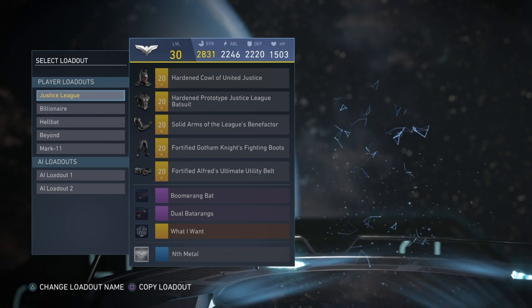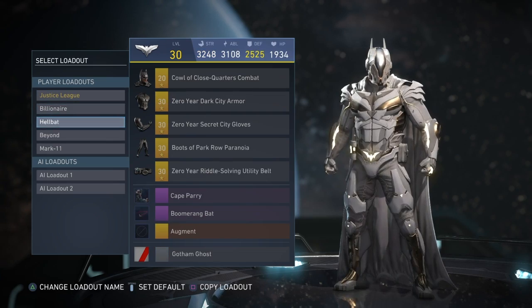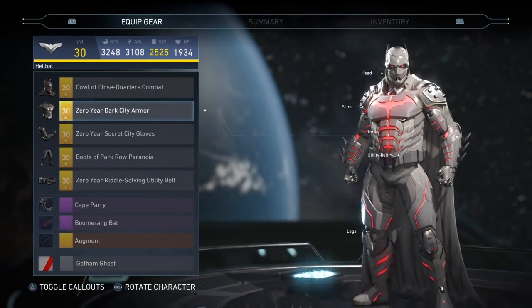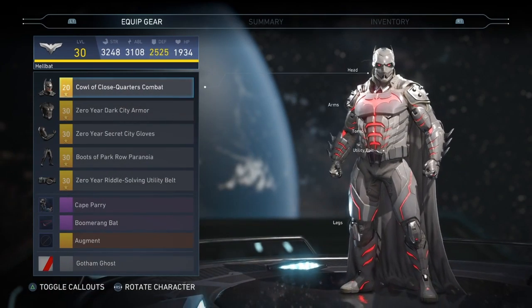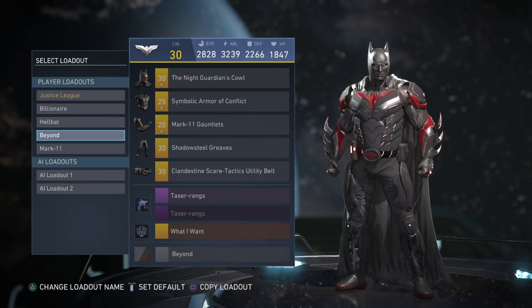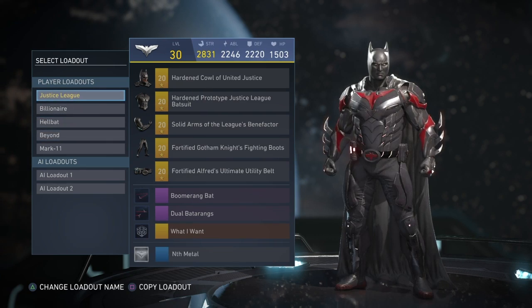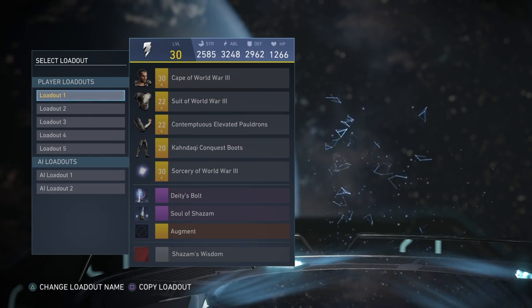Got my favorite character in the game — Batman. I honestly think the Justice League set is my favorite right now. I had a couple of custom setups before but deleted them. Got the Billionaire, obviously got the Hellbat — I only have three pieces, so it's not finished yet. I've been trying forever to get the legs and headpiece but cannot find them. Got my Batman Beyond which looks decent, and the Mark 11. But the Justice League is probably my favorite set for Batman.